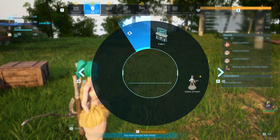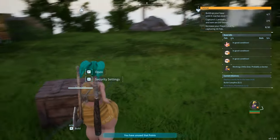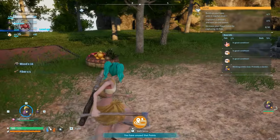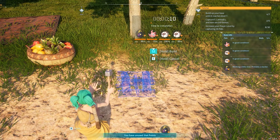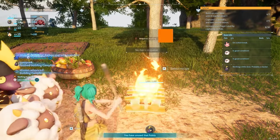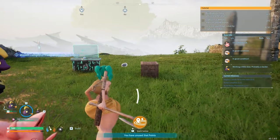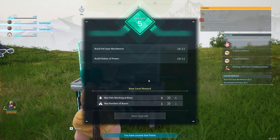Not enough materials — I need 10 wood. Do I seriously not have 10 wood? Oh my god. Okay, so I'm actually going to put this over here. Got a campfire — nice little campfire. Build it. It'll only take five seconds. There it goes. Now we can start cooking up some berries, and then I can upgrade the base to level five.